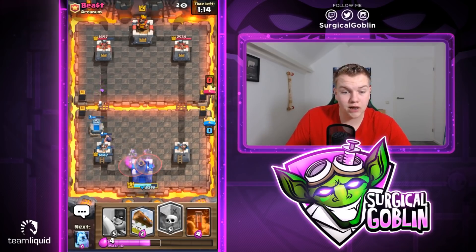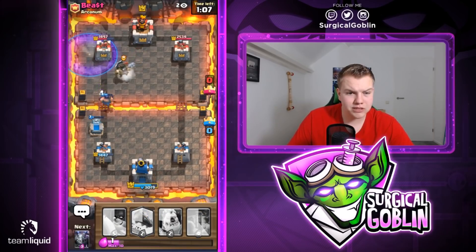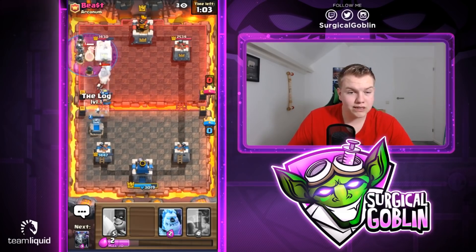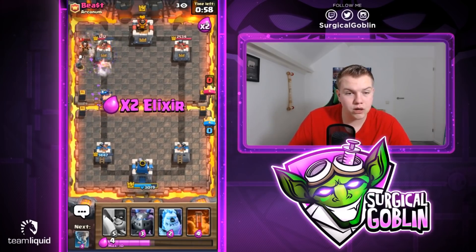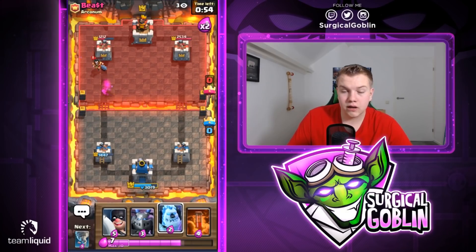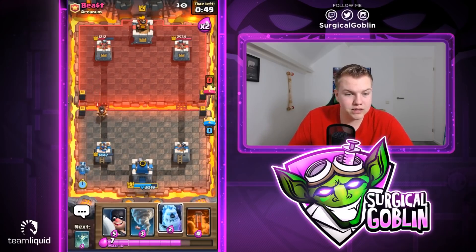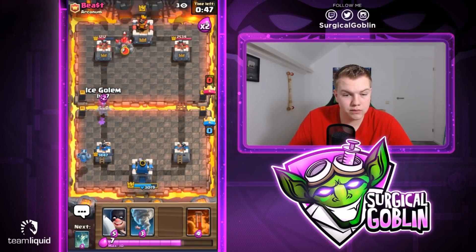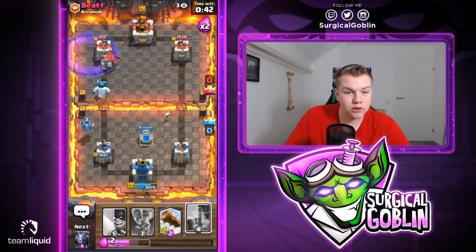We fall behind a little on elixir and damage but I think it's fine. Let's go with a Graveyard already. Looks like he goes with his Dark Prince — let's see if it goes for the Executioner or the Graveyard. It actually goes for the Graveyard, which is really good for our Executioner, allowing it to kill the Dark Prince. Right now we need to consider attacking because he might go with another Golem push. Looks like he does — let's go with a Tombstone and cycle back to Graveyard.